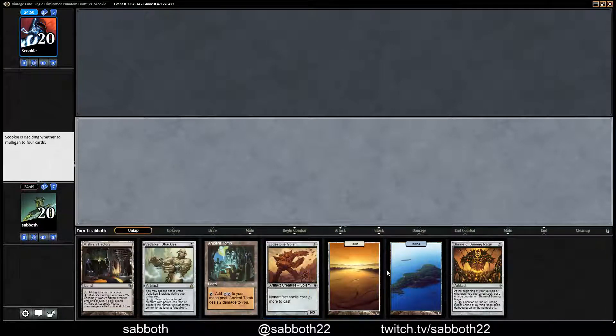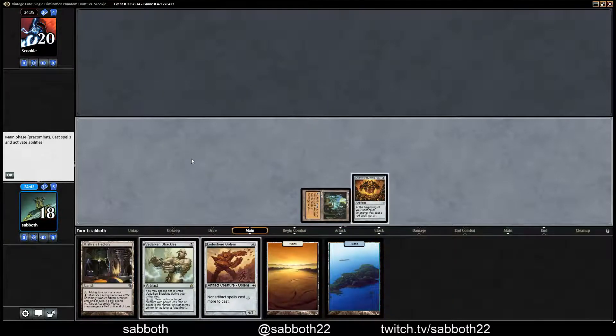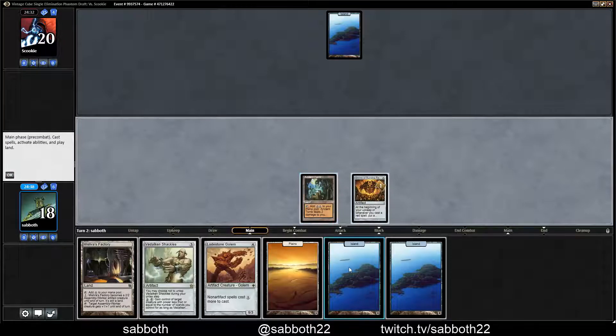We're in the finals with blue-white artifacts, and our opponent's down to five, so we're on the play. They're down to four and they're keeping, which is pretty rough, but this is a weird format where a lot of crazy stuff can happen. Let's just get this Burning Rage started. The Rage is pretty slight right now, but it's going to grow. It will grow.